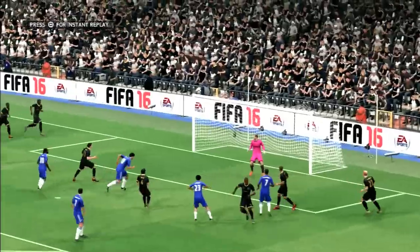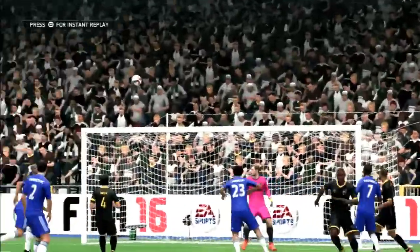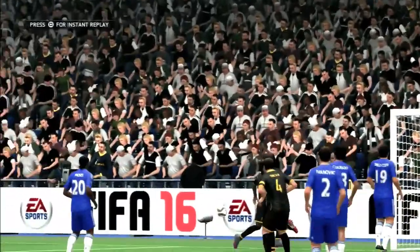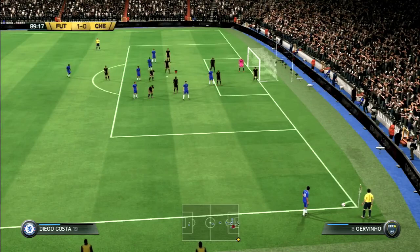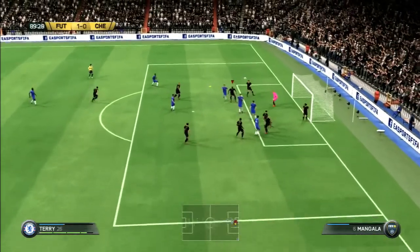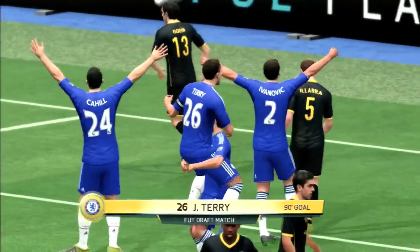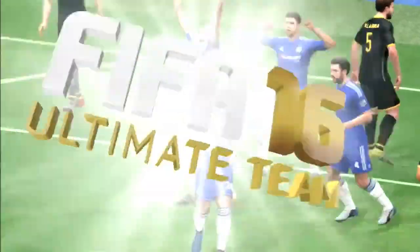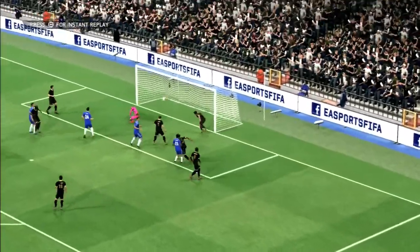Chelsea win a corner and then a free kick. Ramirez's header goes harmlessly wide. But in the 90th minute, Chelsea have another corner. Diego Costa whips it in to John Terry, whose header beats Oblak at the near post to make it our boot draft team 1, Chelsea 1. John Terry, the English Chelsea defender, grabs the dramatic late equalizer.